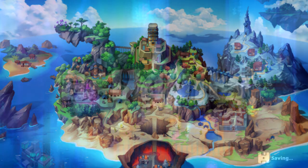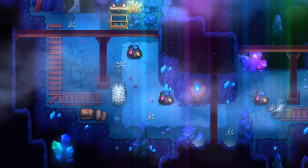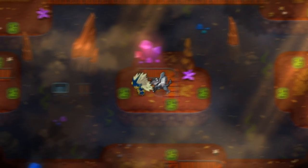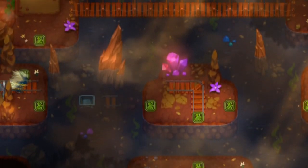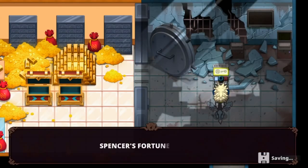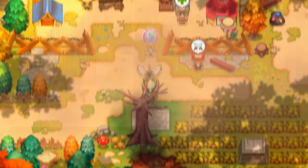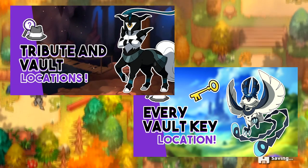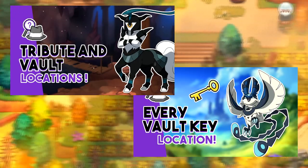Tip 6: Vaults. Throughout your journey you may come across various side quests that offer you a vault key, or a vault itself which requires a key. These vaults will be paramount in capturing the legendary dragon Nexomon in the post game, so don't miss an opportunity to grab as many keys and explore as many vaults as possible. There are 9 keys and 9 vaults total, each containing goodies including golden Nexotraps and companion characters. I've got two guides covering the key and vault locations linked below.